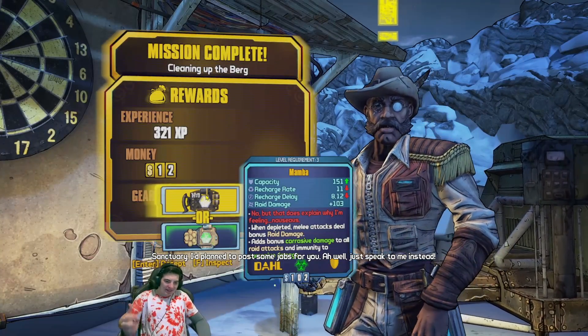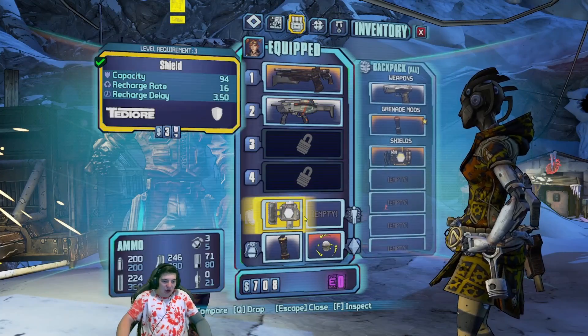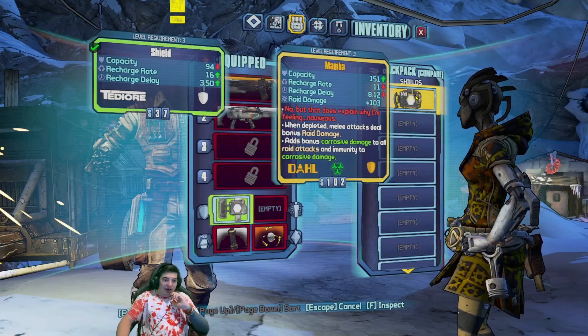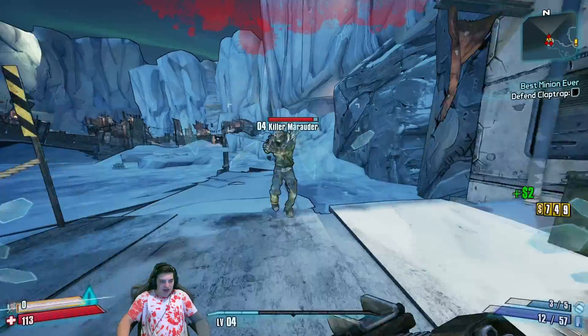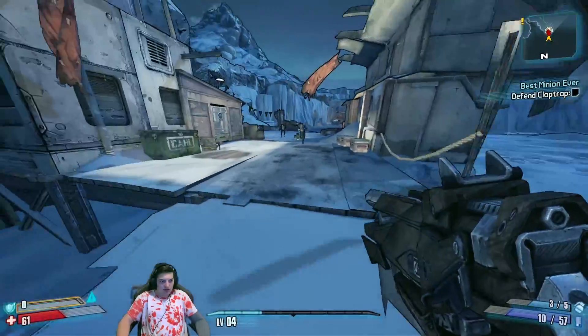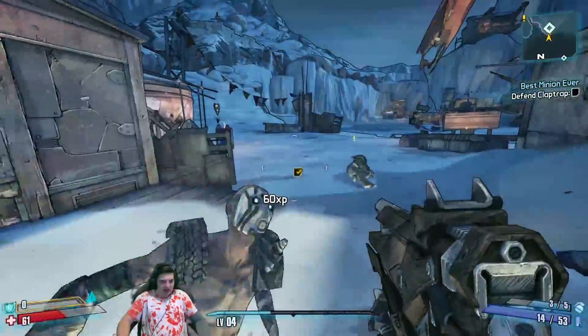Just a gold shield. It does pain while feeling nauseous — 'Mamba' — that's probably a reference to something but I don't know what it is. Does it create like a corrosive nova? No it doesn't. Oh, I do corrosive melee attacks.